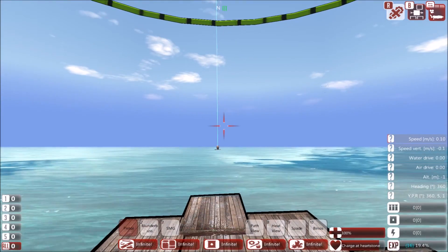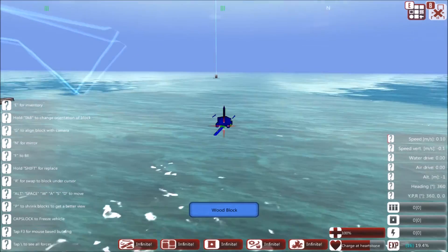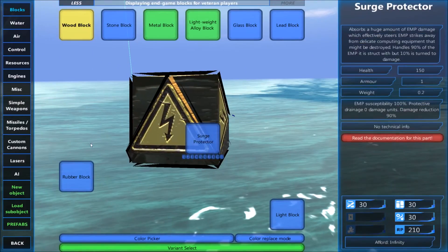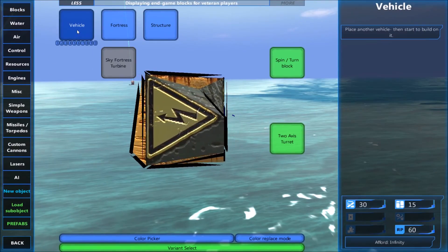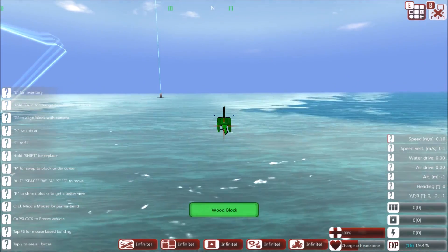Hello and welcome to another quick build in From the Depths. Today I'm going to try and create a craft that uses both thumpers and an anti-missile defense system using missiles. Okay, let's get started.